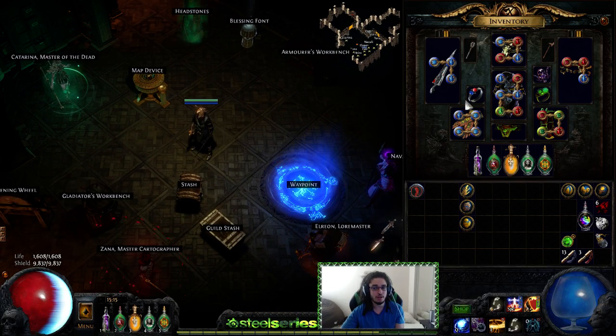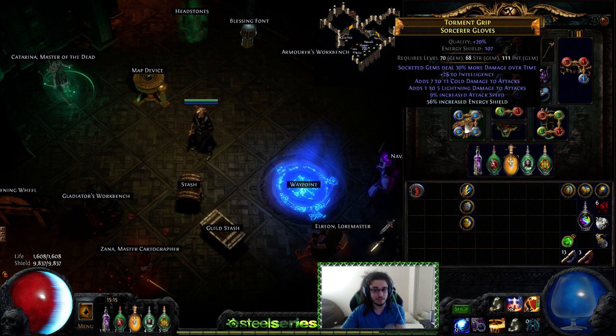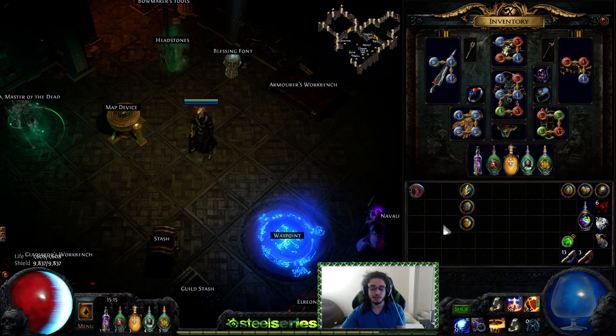is going to go up by quite a bit still because I don't have a Venter's Gamble. I technically could use Sédima's, I could replace Increased AoE with Item Quantity gem, but that's for later on. Basically if you plan on leveling to 100 and you're just farming Strands and Shores and stuff — which are still pretty decent maps — you might as well try some magic find. Right now I'm currently running with 56 quantity and 158 rarity.